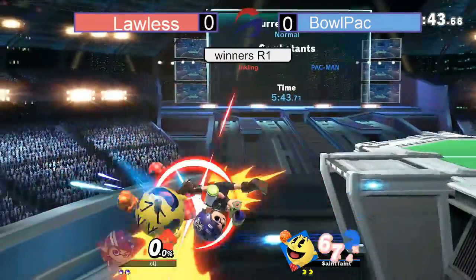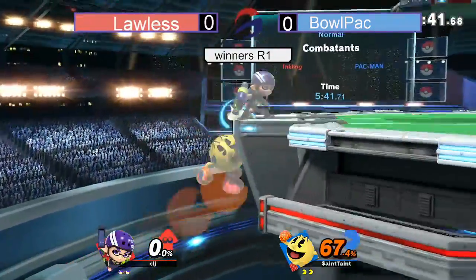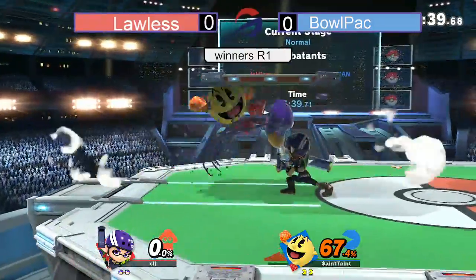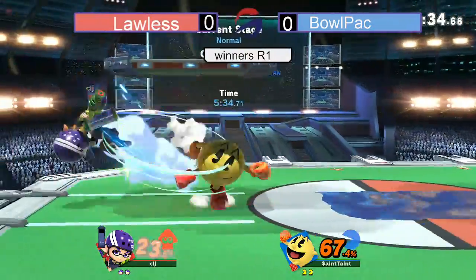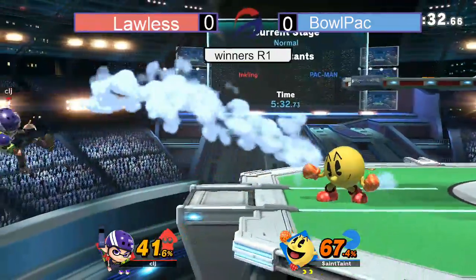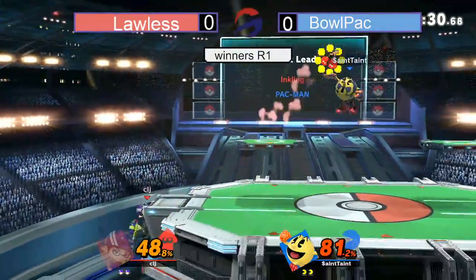That's back to ledge safely. Good forward air into the Nair. Lawless going for an edge guard maybe here — going to be very hard to edge Pac-Man, though, as he's got a really good recovery. Clanks with that Roller.